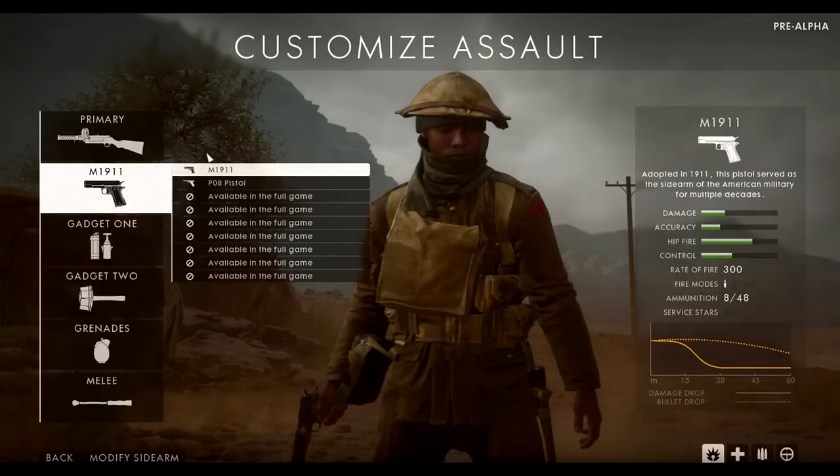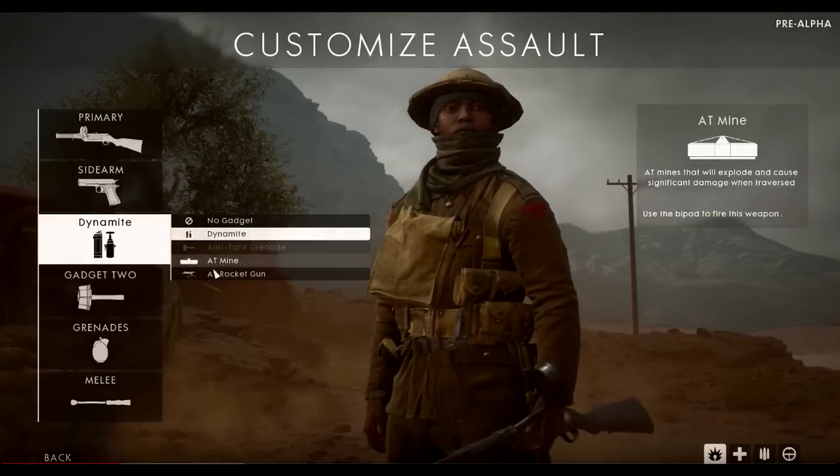For sidearms, the P08 and the M1911 make a return from the closed alpha with no further additions, so there are only two handguns in the beta. Assault gadgets include the rocket gun, the AT mine — a new one — and dynamite. The dynamite isn't sticky in Battlefield 1, so it won't stick to objects. You'll have to throw it and run away as far as you can, making it much harder to blow up tanks.